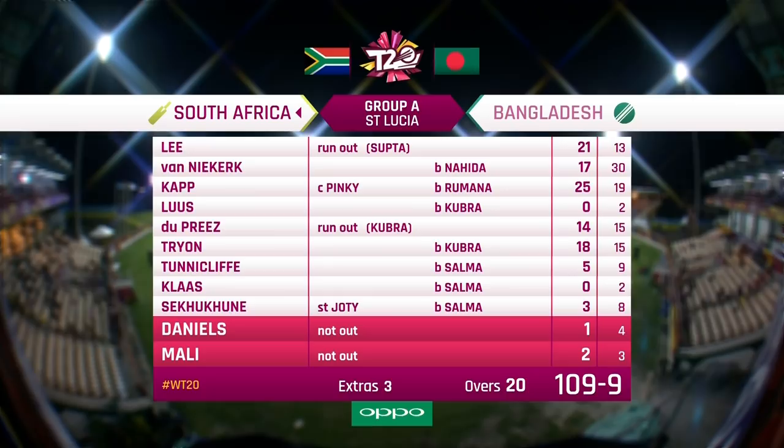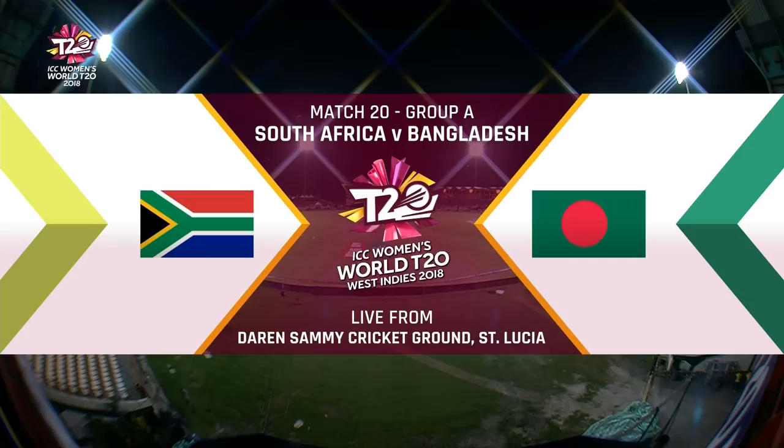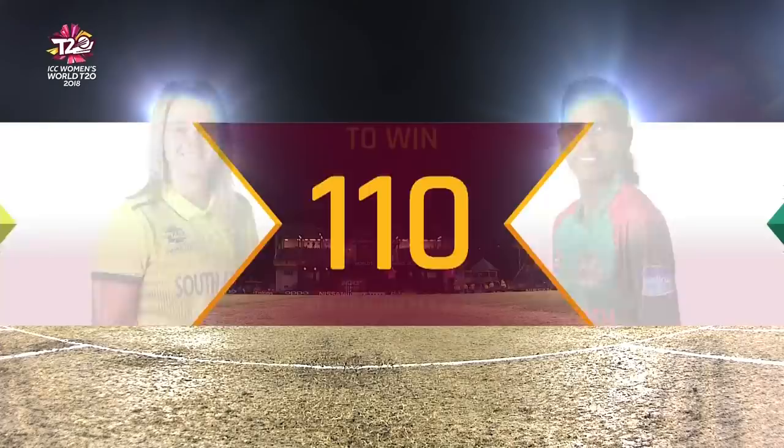They've got a bit of work to do with the ball — they're defending 109. The target is 110. They'll have a lot of work to do though if they are to get off the bottom of the table.